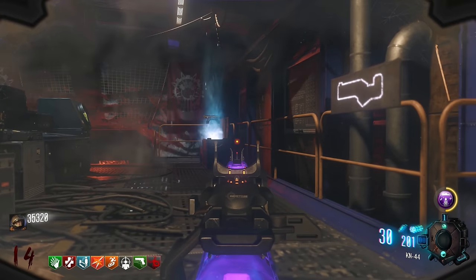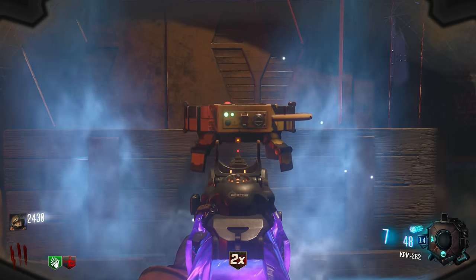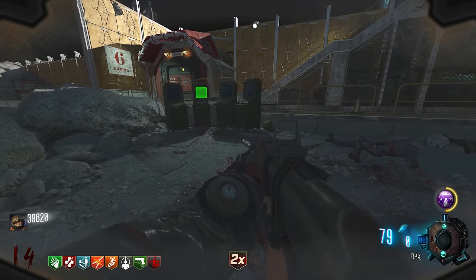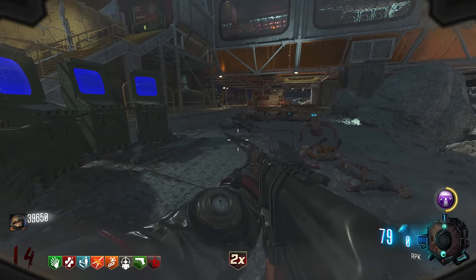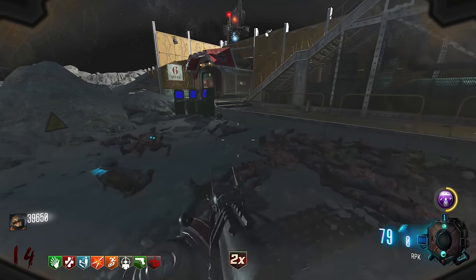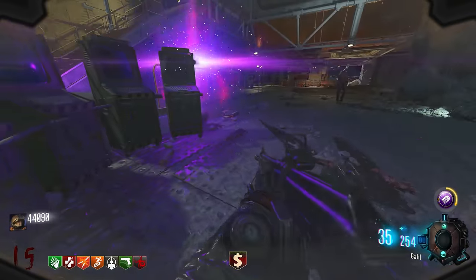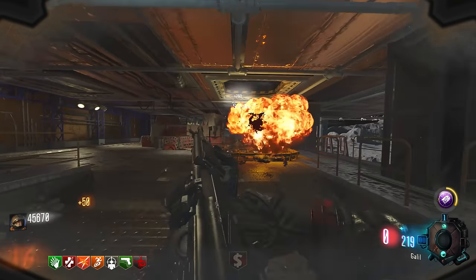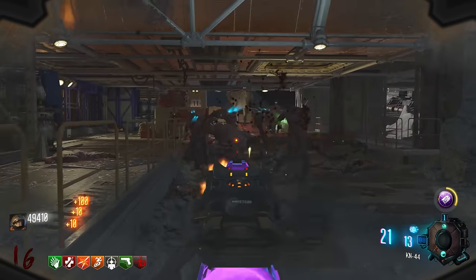The ball will teleport over to the spawn location. Hit the mystery box and switch your QEDs out for Gersh devices. Make your way back to the spawn location and now you've got the exact same computer step as before — but you have to do it three times in a row. The first combination will be six colours, the second seven colours, and the third eight colours. You're just playing Simon Says. Once that's done, throw a Gersh device at the ball which will teleport it and start the launch sequence of the rockets. You can throw the Gersh device either before or after the computers — it doesn't matter. The rockets will go up, blow up the earth, and you've completed the Moon Easter egg on Black Ops 3 and Black Ops 1.